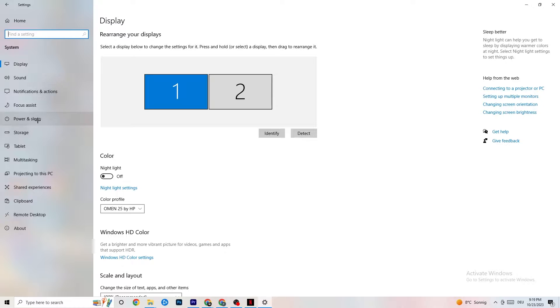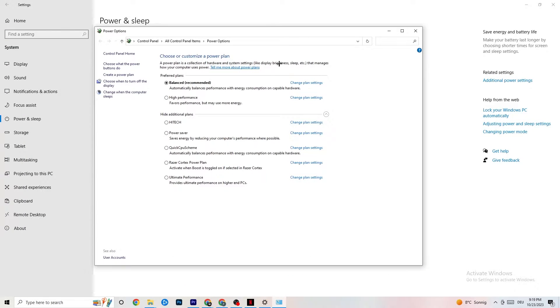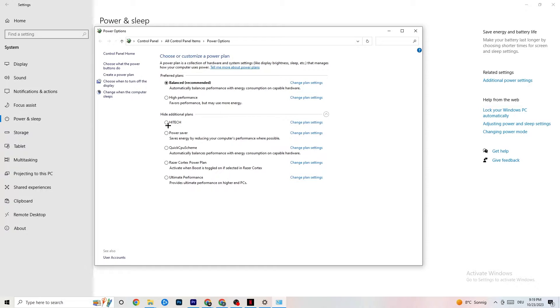Go back, then hit Power and Sleep. Click on Additional Power Settings on the right side. You can choose from plans like High Performance, Power Saver, Balanced, etc. I can't tell you which is best — you need to check it for yourself. Click into High Performance or Balanced and see which works better with your PC.